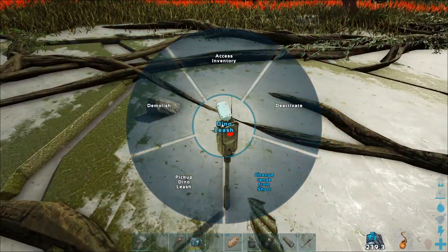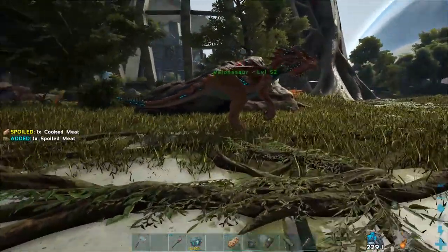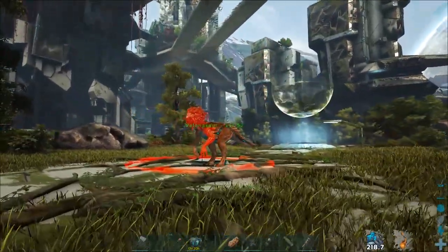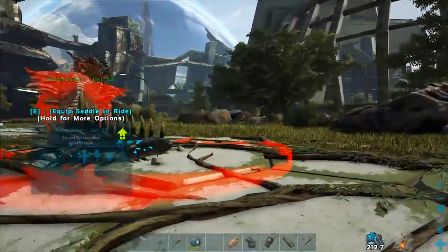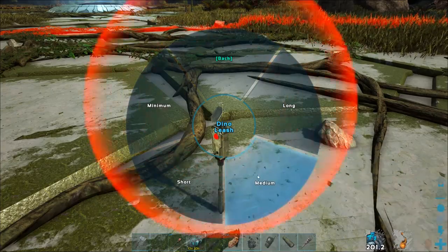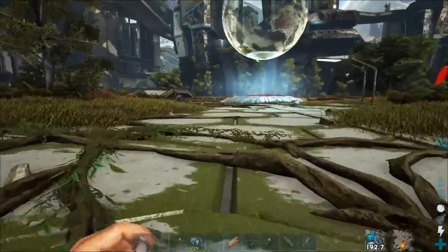I'm now going to show you the different radius sizes and a nice little teleporting trick. You have minimum, short, medium, and long for different ranges. It's on short, but I'm going to put it to minimum — the circle is reduced in size and the creature is now outside its radius. It still has a lock above it so it's connected to the dino leash, but it's just going to stay there and stop moving. Let me show you the different sizes: minimum, then short, then medium, and long — it goes all the way over here.